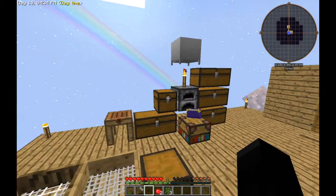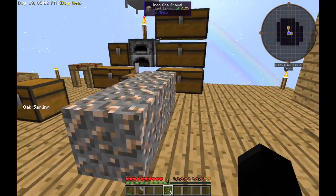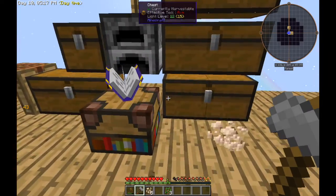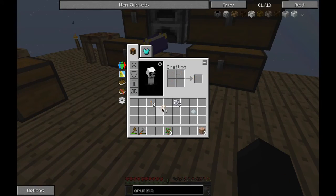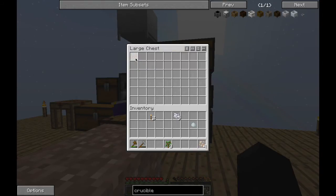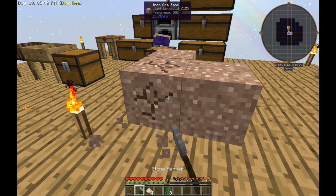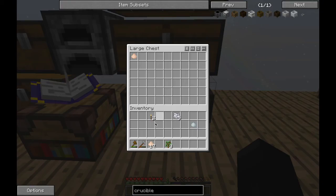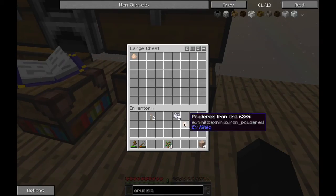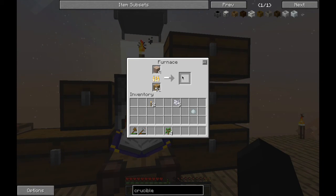We need to make a bucket, and the way we're going to get one is by using the ores we get from sieving gravel — specifically iron. I'm breaking it down to its powdered form. We got four iron, and really all we need is three, but more is always good. Now we just wait for this to cook.